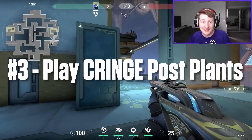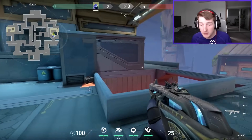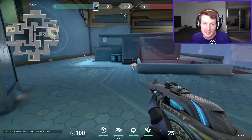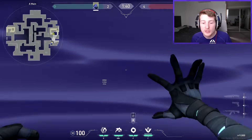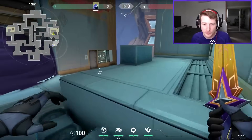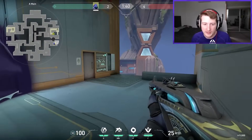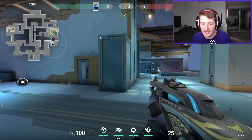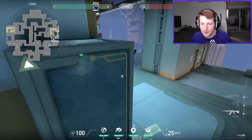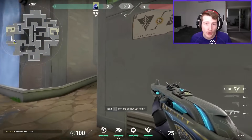Tip number three: play super passive post plants — this will win you games on this map. Take A site: if you can get the spike planted here, you don't need a ton of control — just make sure you're safe from that angle. Once it's planted, all five players retreat, smoke yourself off, and play the wide open space. You have different elevations, spam angles, and you can even Omen TP up onto that box.